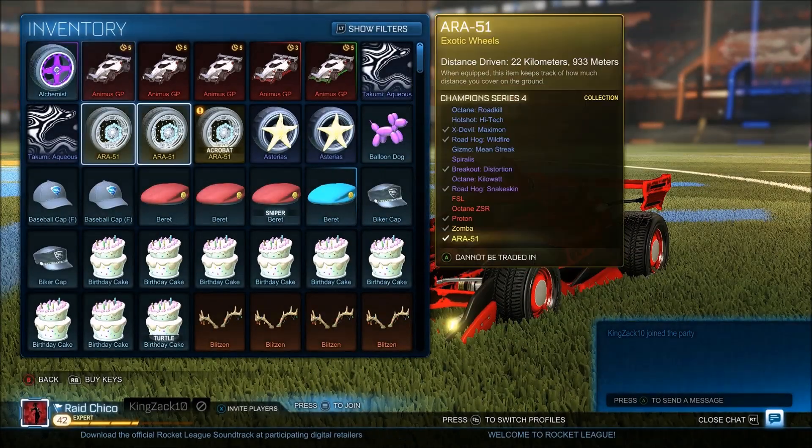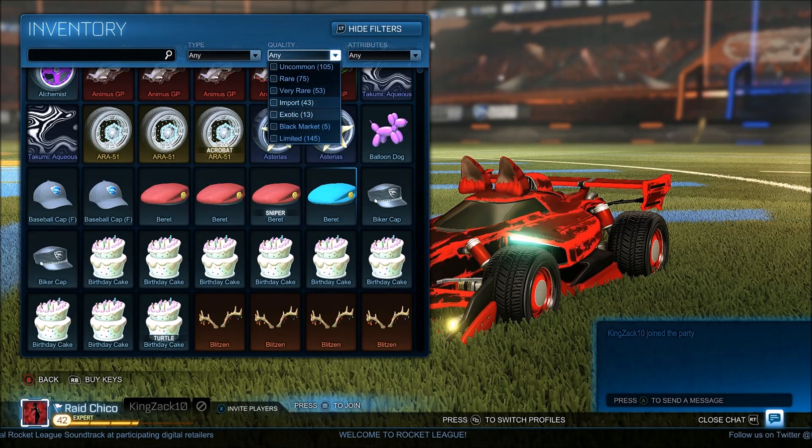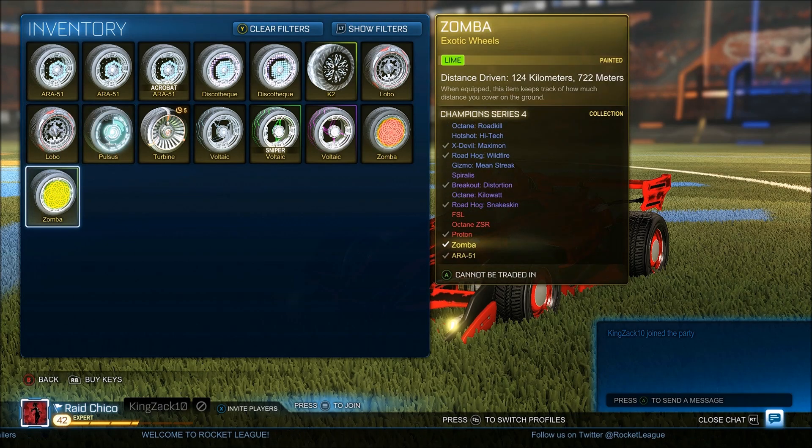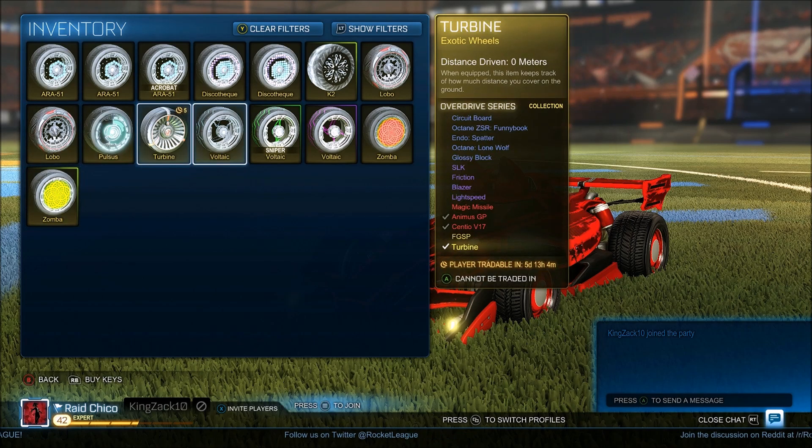Yes! We got Painted Zombas! Probably Lime — yes, we got Lime Painted Zombas! And Lime Painted Zombas go for, right now, 0.6 to 0.8. Yes!